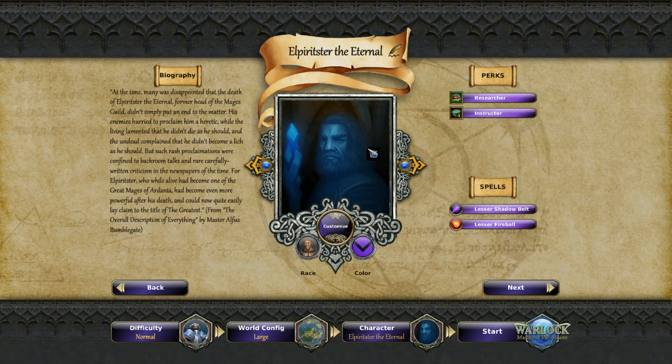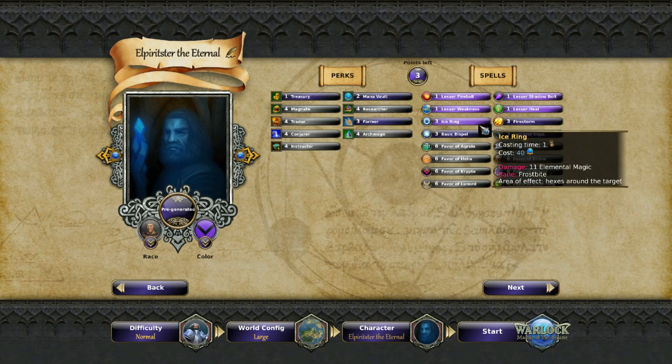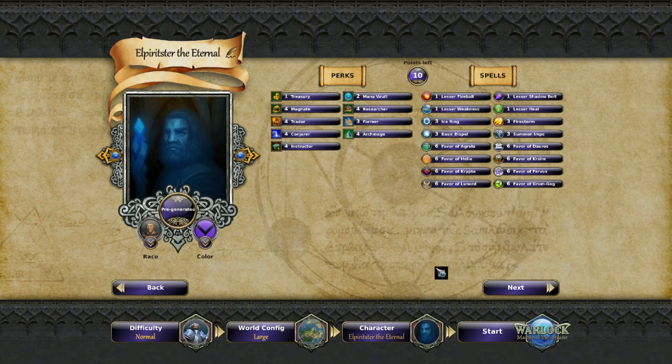We're going to jump into the customization screen. If we clear everything out, you get to start with 10 points and purchase a variety of perks and spells. I could start with a bunch of spells, but at the beginning of the game you probably won't have much mana to spam spells, so you probably want some perks that stay with you forever - like increased casting speed, better food production, extra researching. Treasury and Mana Vault give a static flat bonus to the beginning, not production overall, so that may be more or less awesome depending on game length.